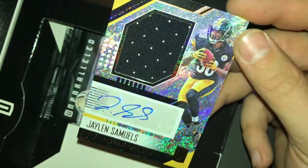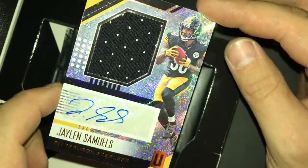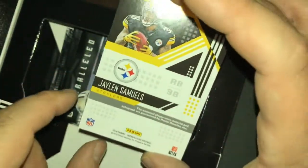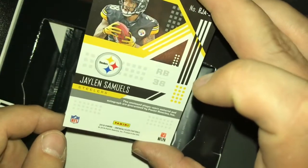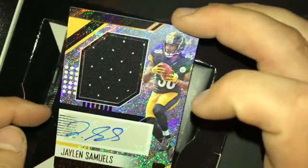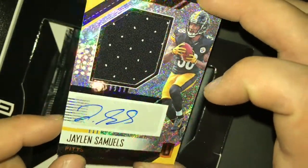The next card is Jalen Samuels — signed auto with a piece of jersey, single color. Not bad. Running back, player-worn material as well. It's a nice autograph, it doesn't come off the sticker. Everything looks really nice about this card.